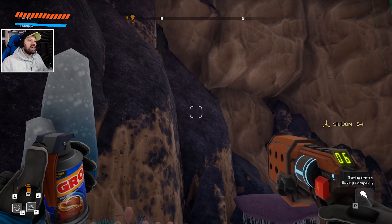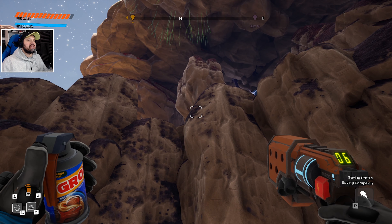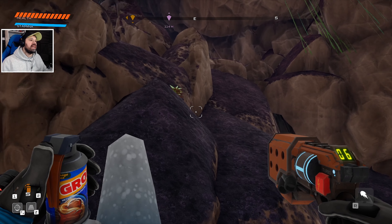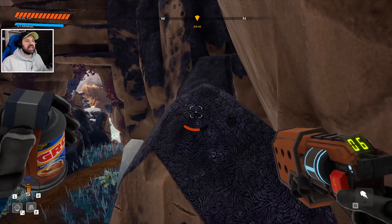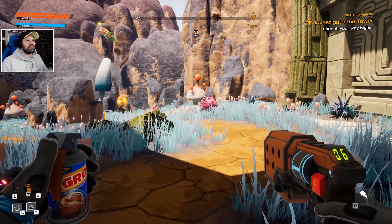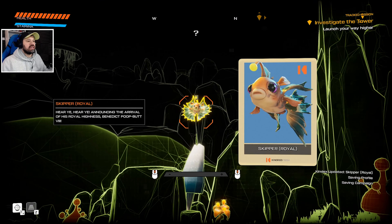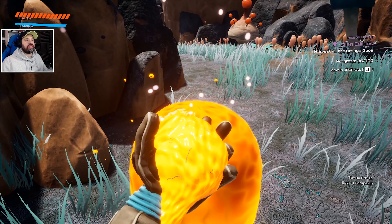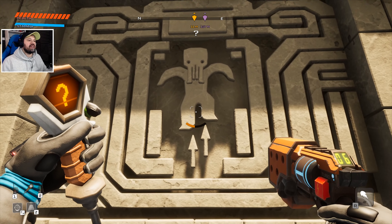Let's actually get some resources first and see if we can get to that resource area. How do we get up there though? That's the question. We're probably gonna have to go around here somehow. There's a secret nearby. Oh look at that, a skipper - a different one! Nice, we got more health. Okay, let's go up here.